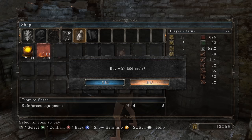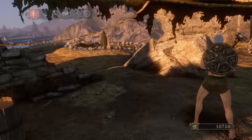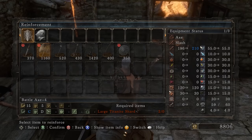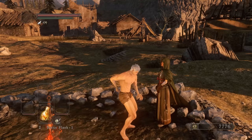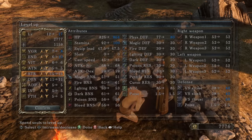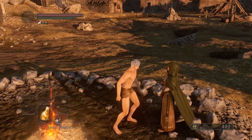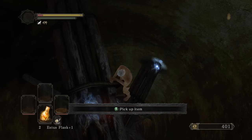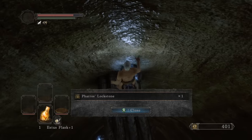I'll buy one Titanite Shard - that's all I need. I'll buy the axe to see what that moveset's like, and reinforce it to plus four. I need to level up a little bit so I can survive the fall down to the Gutter - eight, six, nine... I guess nine, ten, and six should be enough to survive the fall.